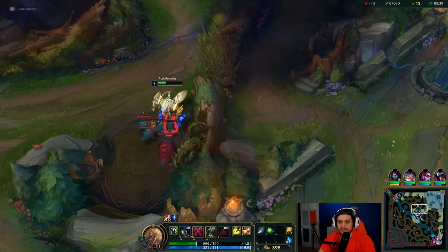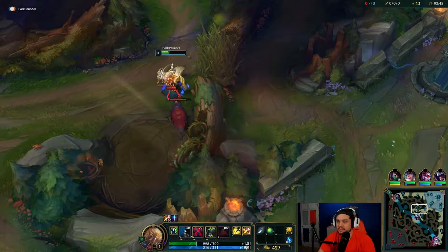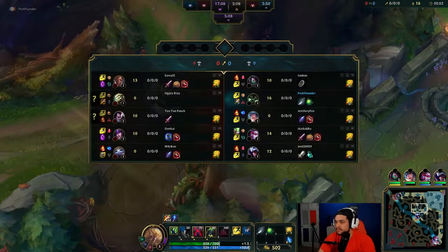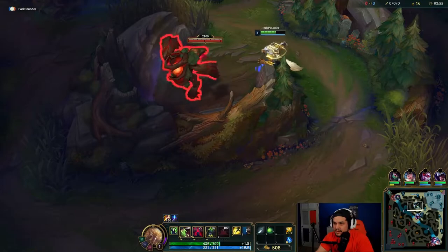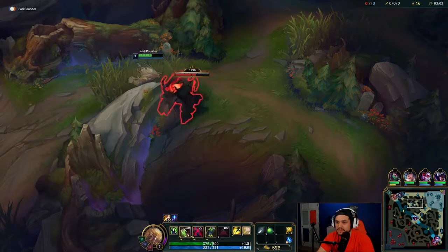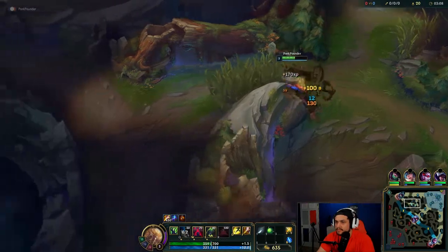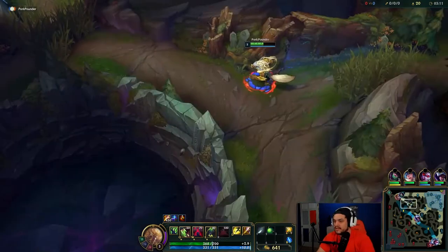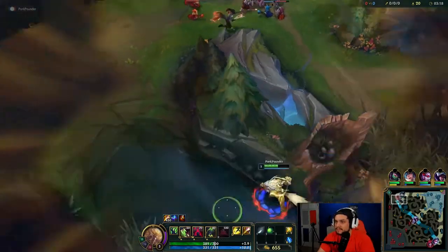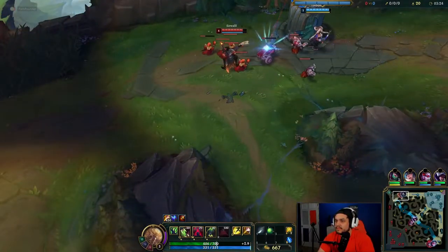I thought I was going to go red but I'm actually clearing pretty fast right now so I'm going to be able to get this camp as well. One thing I don't really do as Warwick is use E when clearing a camp, because you should never die to a camp — your attack speed when you're low should be enough. The lower health you are, the more you heal.